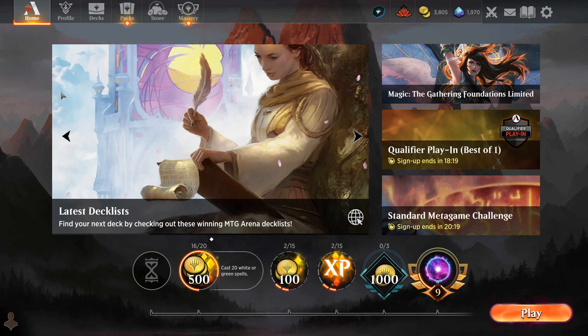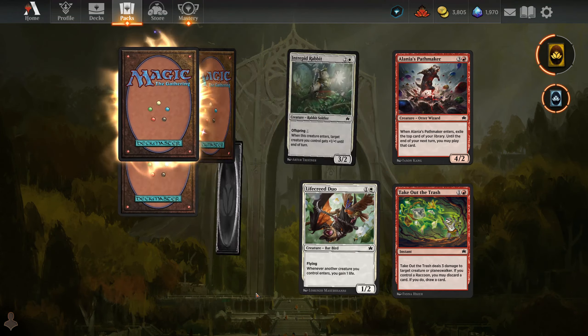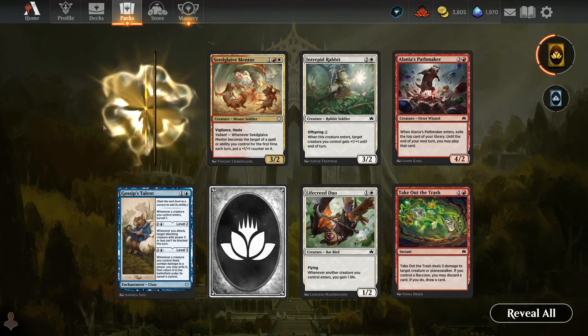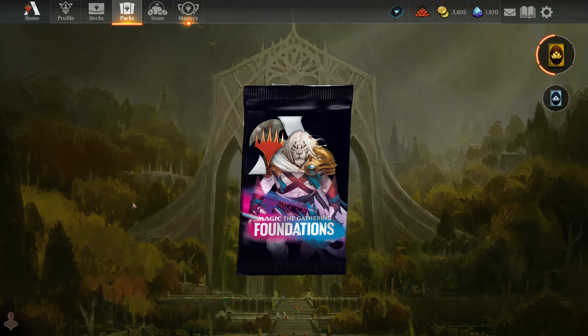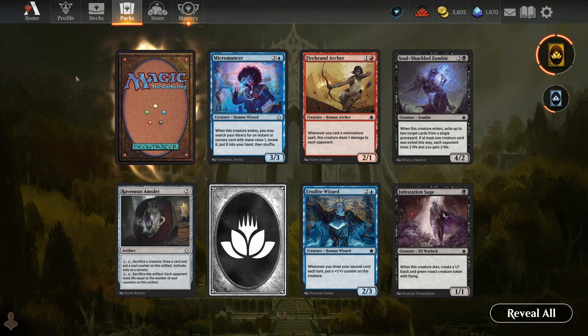That's going to do it. We do have a few packs to open, so let's check that out. We got a Bloomboro and a Foundations — let's open up the Bloomboro first. Got a rare from that. Nothing too interesting in the commons and uncommons, at least nothing that catches my eye, except for Gossip's Talent — I don't think I've ever really paid attention to this one, and it's a surveil engine. Let's see what our rare is.